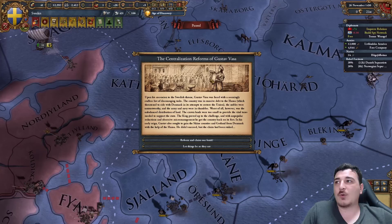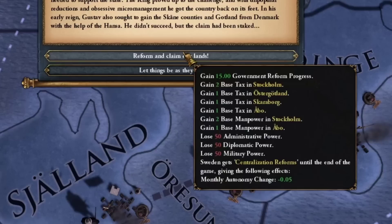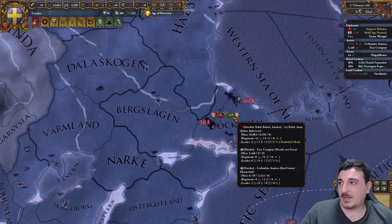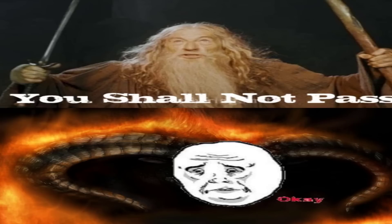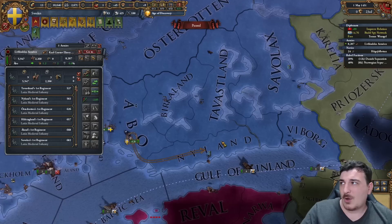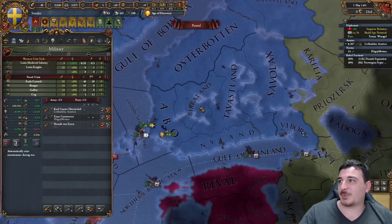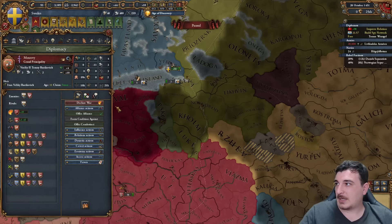Whenever you get the centralization reforms of Gustav Vasa, make sure you click the first option. It offers a monthly autonomy change reduction until the end of the game, which is insanely powerful, especially since we have autonomy problems right now. I'm getting rid of the rebels. I'm going to disband the free company and just get more regular units - up to 16 regular units and 4 cavalry. We already have 6% professionalism from the event, so we might as well slacken professionalism. I'm also getting a temporary military alliance with the Muscovites, which I'll cancel after my war with Novgorod.